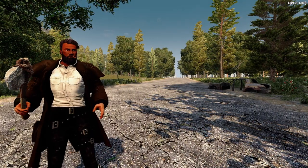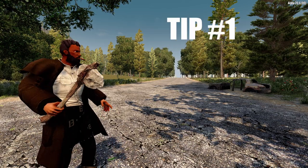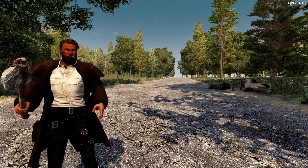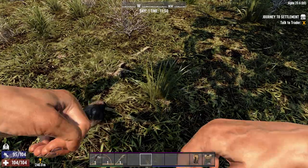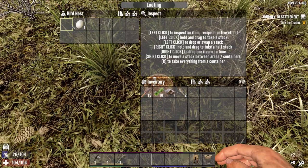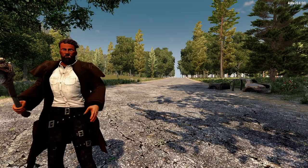So you just finished the tutorial and are left with some weapons and a waypoint to a trader. Tip number one: pick up everything. While you're making your way to the trader, make sure you pick up everything you were taught in the tutorial — things like fiber, rocks, feathers, wood, and cotton. Also stop by any garbage you see and loot whatever's in there as well.